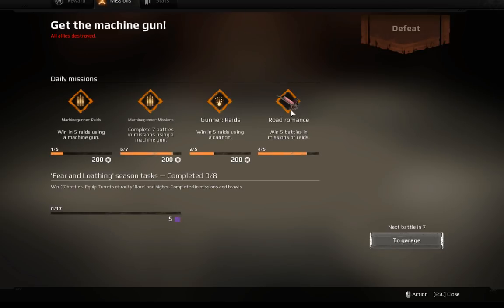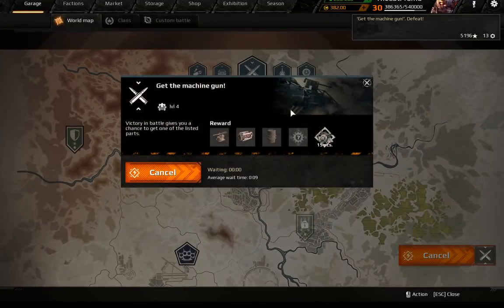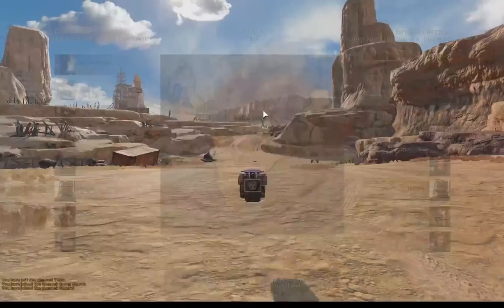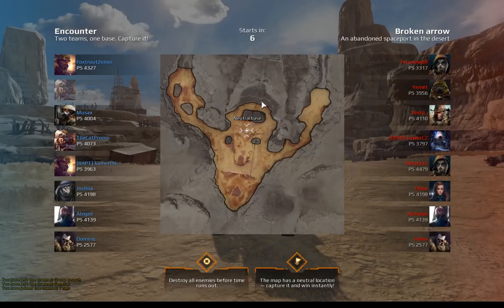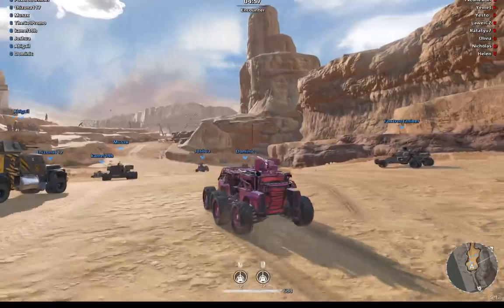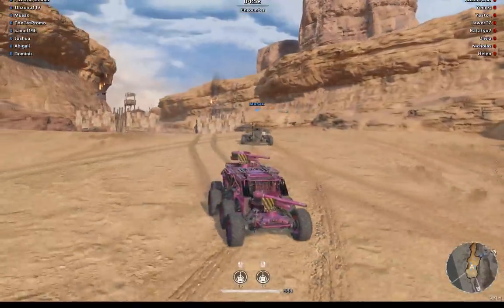You get a free fireworks launcher if you win five matches in a race — that's not bad, free stuff! Let's go get that thing and put it in the build as soon as we get it, just take a look at it. It's probably going to be a temporary item, which is kind of sad — they made those things temporary. They're decor items and they were pretty hard to obtain.